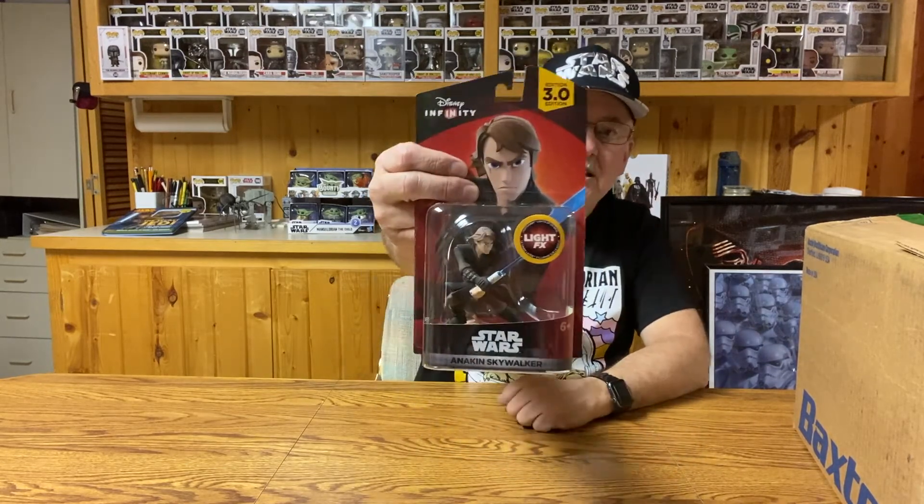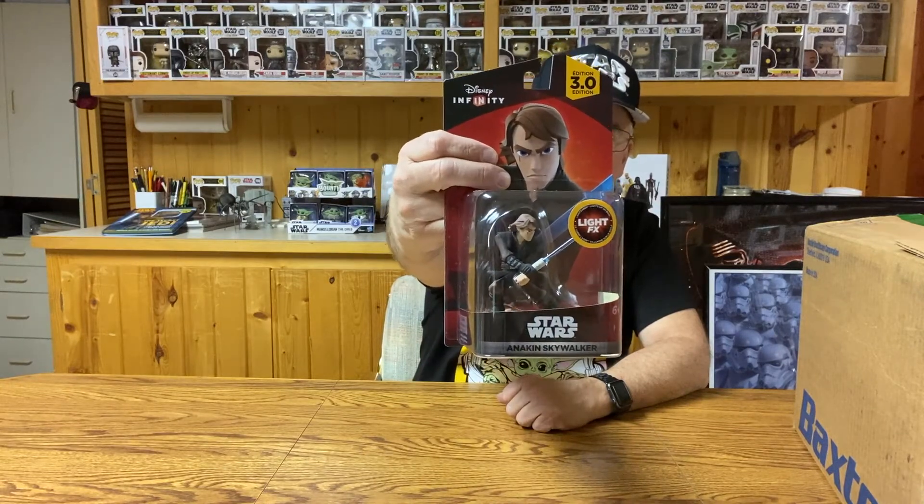We may as well start with this one, because this is the last figure I added to my collection — I just recently received it. This is Anakin Skywalker, and as you can see, it has more of a cartoonish type look, which I find very interesting. I like the design of it. He's got a very intense expression. On the back of the card, it lists the 15 individual figures you can get and gives a little description of the character. These would work with the Game 3.0 version. If you had an earlier game of Disney Infinity, they probably wouldn't work very well. This is Anakin Skywalker from the Clone Wars.